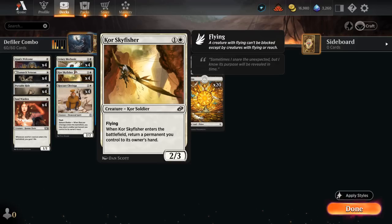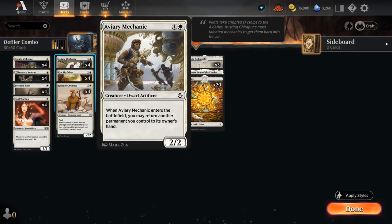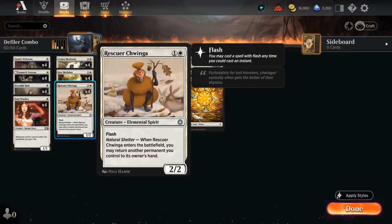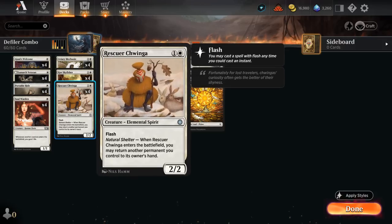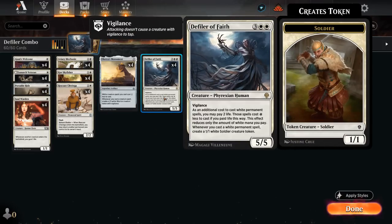Aviary Mechanic and Rescuer Chwinga, when they enter the battlefield, can return another permanent we control to its owner's hand. That means they don't combo off by themselves, since you can't pick up the same card. But if we have two of these copies — either two Mechanics, two Chwingas, or one of each — they can pick each other up, so we can still combo off infinitely if we have both Monument and Defiler.